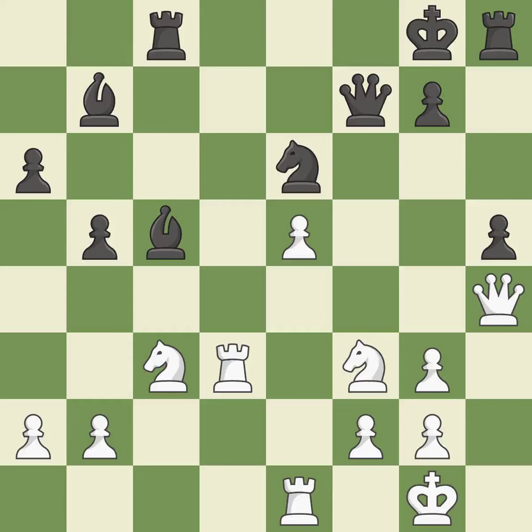This requires an open file, a typical technique for rook activation. Perfectly on point — it is ideal. The queen is now on a square that is more secure.